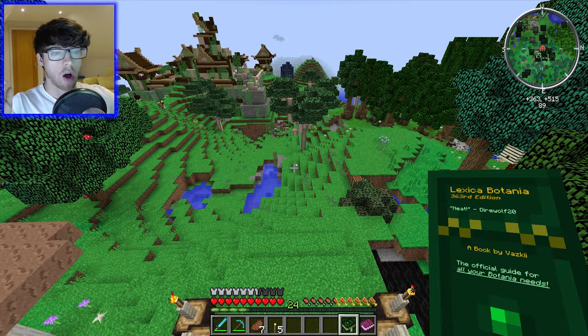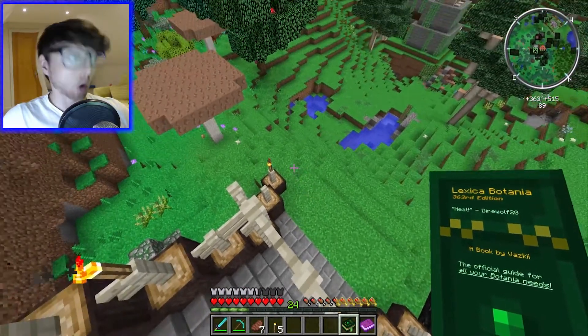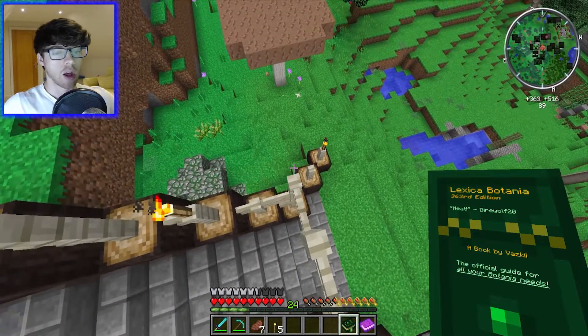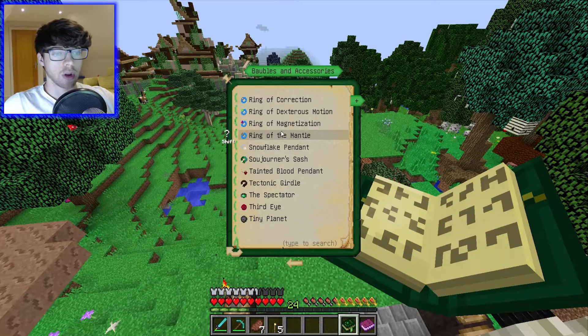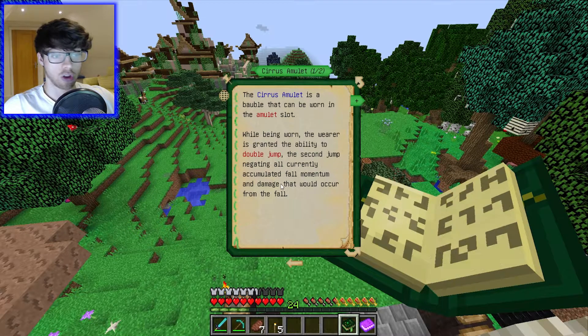What we want to make are the Bellthorns, because they damage mobs. We'll try and place one maybe there and there, so that way if any mobs follow me up the stairs they should hopefully die before they get to me. We also want to make the Sojourner's Sash, which when equipped in the belt slot will increase movement speed, jump height and resistance to fall damage. And then we want to make the Circus Amulet because it gives you double jump, and who doesn't want double jump?